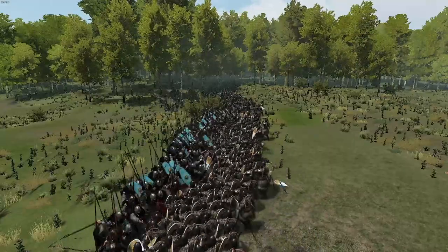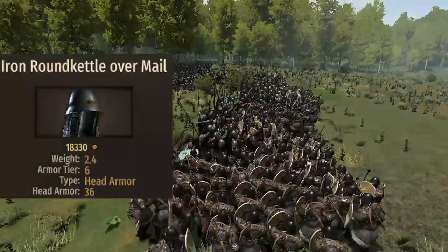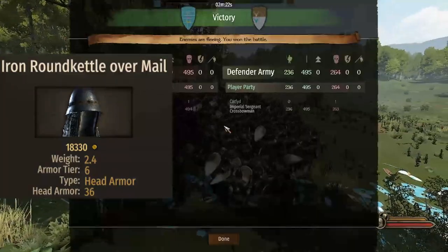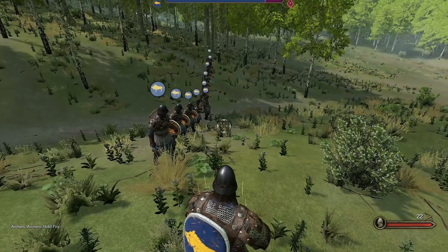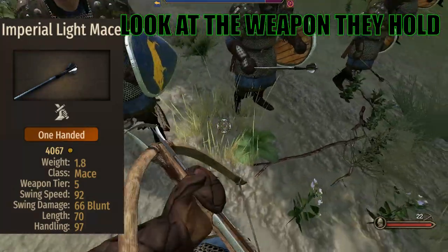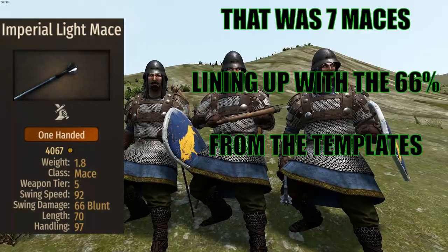The other thing that changed in template 1 is the helmet. The crossbowman comes with three different helmets — one for every single template. In the basic template, they come in with the Iron Round Kettle Over Mail, which brings 36 head armor, distinguished by the metal stripes at the back. For templates 2 and 3, they bring the same weapon: the Imperial Light Mace. As a mace, it's quite a fast swinger with 92 swing speed combined with 66 damage. The length is also there for a mace at 70, and the handling is 97 — making it very versatile.